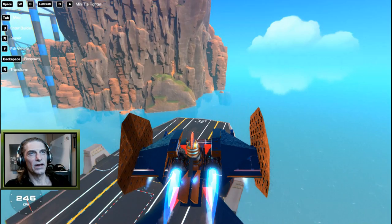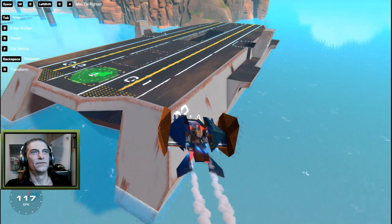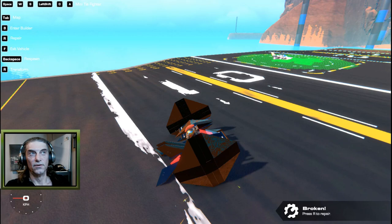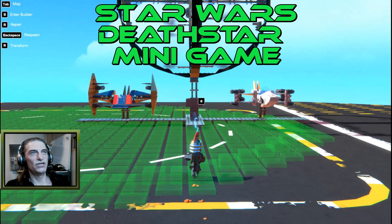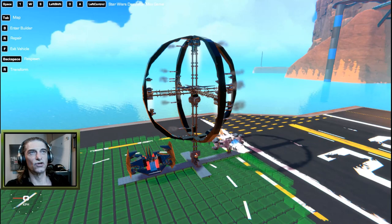Once I had a mini Tie Fighter and a mini X-Wing, they needed something to defend or attack. So I decided to build a mini game with a Death Star. What I built was this: we have a Tie Fighter, an X-Wing, and our Death Star. When we get into the main seat and hit number one, it detaches the two ships and detaches the Death Star, sending it up into orbit at about 200 meters.